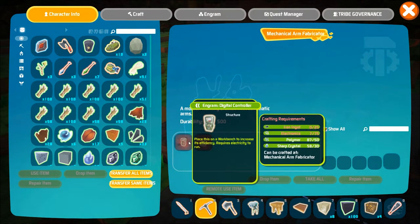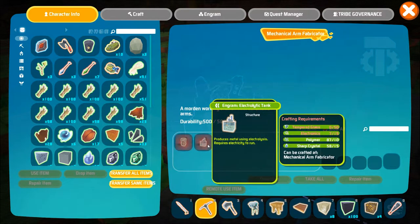With the mechanical arm fabricator you will now be able to craft more technologically advanced items, which brings me to the electrolytic tank. With this item you won't find yourself having to mine countless hours for precious metals unless that's what you love doing. But for the other explorers who'd like to take a shortcut you may want to check out the electrolytic tank.